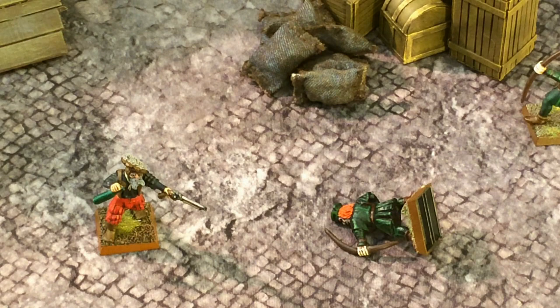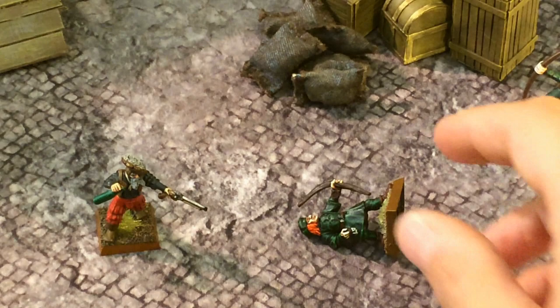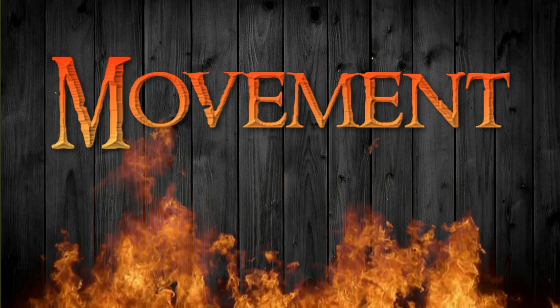In addition, during the recovery phase, warriors in your warband who have been stunned, such as this archer, become knocked down instead — turn them on their back. And those who have been knocked down may now stand up. We will cover this specific rule in more detail when we get to the injury section.